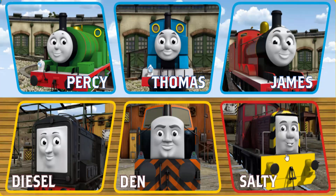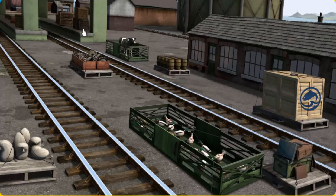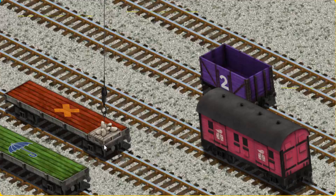Play again. It's a busy day at Brendam Docks. Thomas and his friends have many deliveries to make. Percy must deliver the mail sacks to Knapford Station. Show Cranky where the mail sacks are. Pick another one. Help Cranky find the mail sacks — you found them! Let's lift and load. Now the cargo must be loaded. Show Cranky where the mail car — you found it!